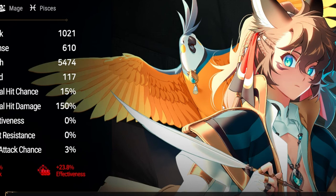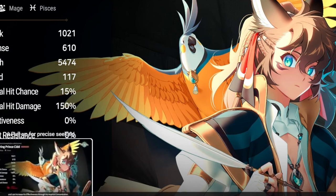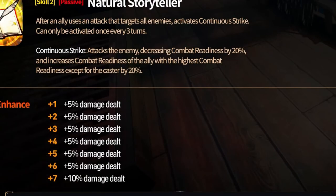His stats — he's gonna start off with 15% crit chance, which is pretty interesting. Speed starts at 117, which I think is kind of high. We're also gonna look at his skills. His S2: after an ally attacks, he targets all enemies and activates the continuous strike.